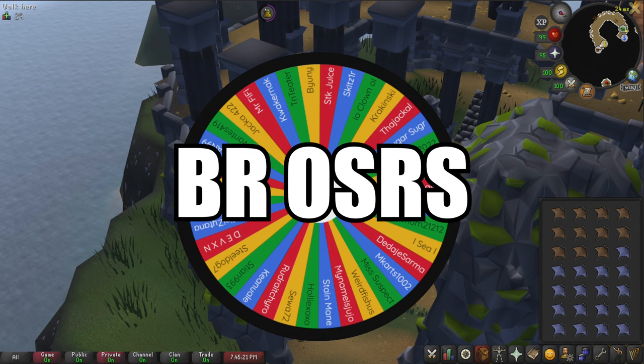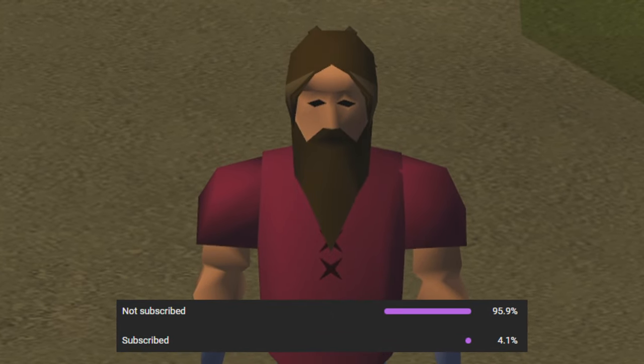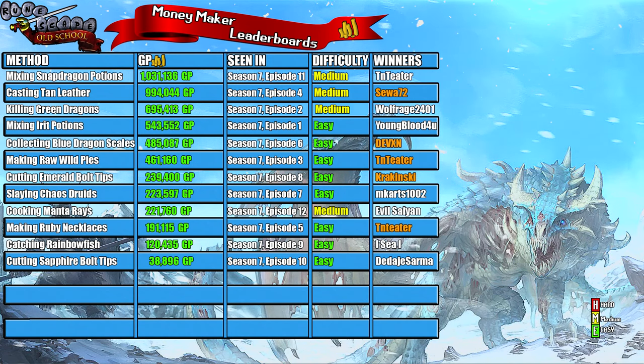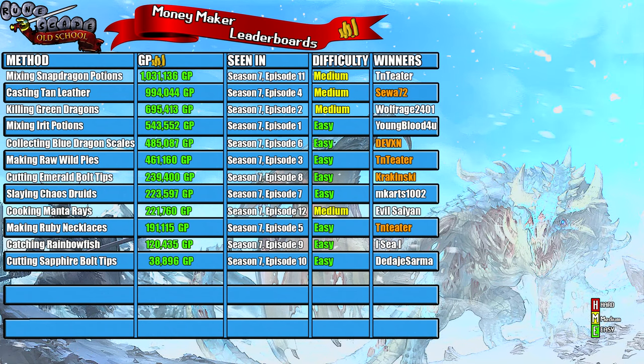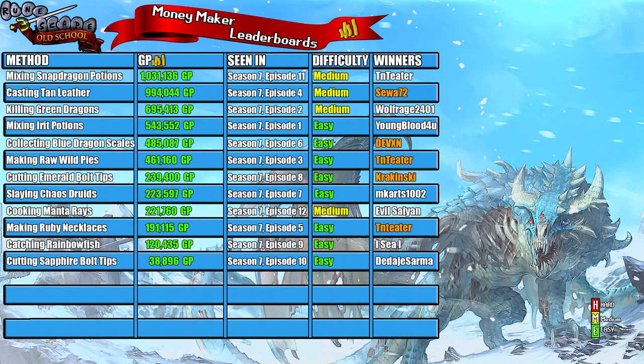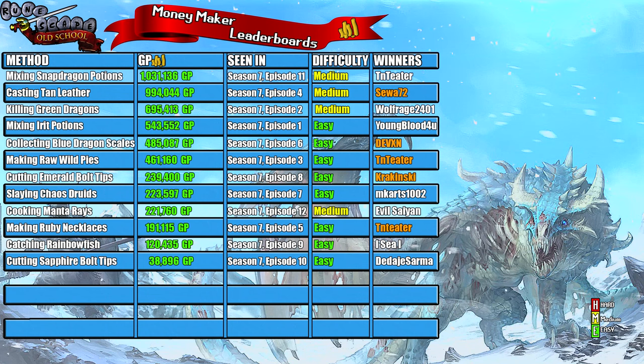Let's jump on over to the leaderboard so we can see where this money maker ranks. On this leaderboard I rank the money makers after I try them, split into 4 columns: the method used, the money earned, the rank order compared to video release order, and difficulty. If a method is really hard, I rank it red hard. If it's really easy, green easy. And if it's somewhere in between, yellow medium.